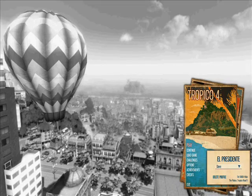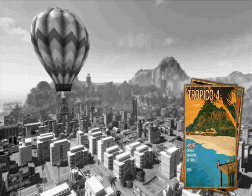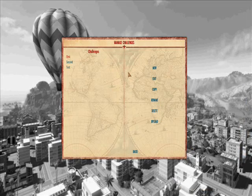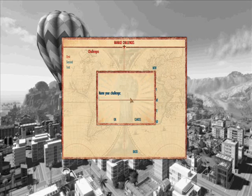To get to it, you click on Challenges and then go to Manage. If it's your first time, you'll see this menu and you'll hit New, and you can name it whatever you want.